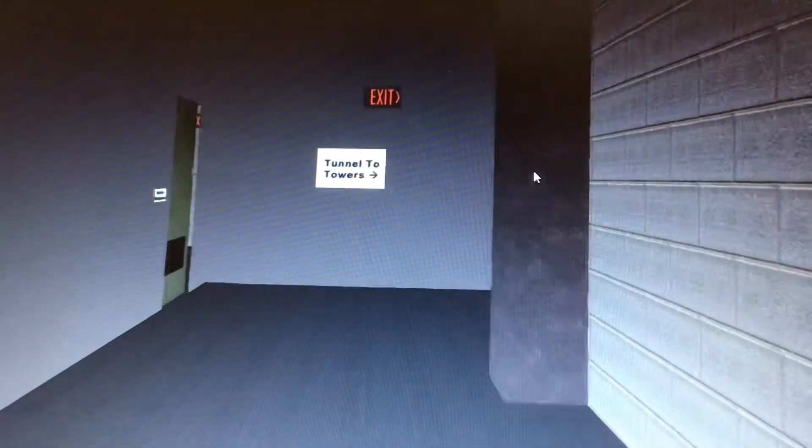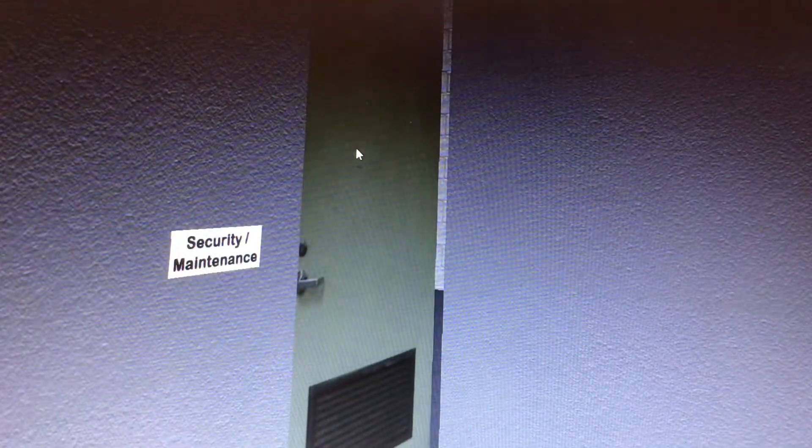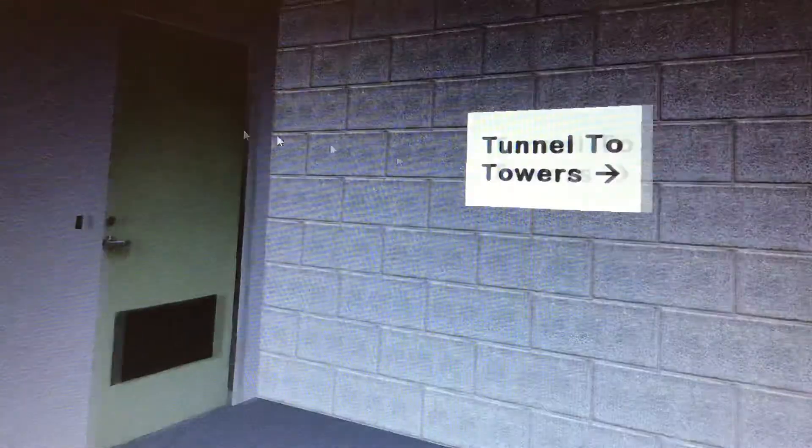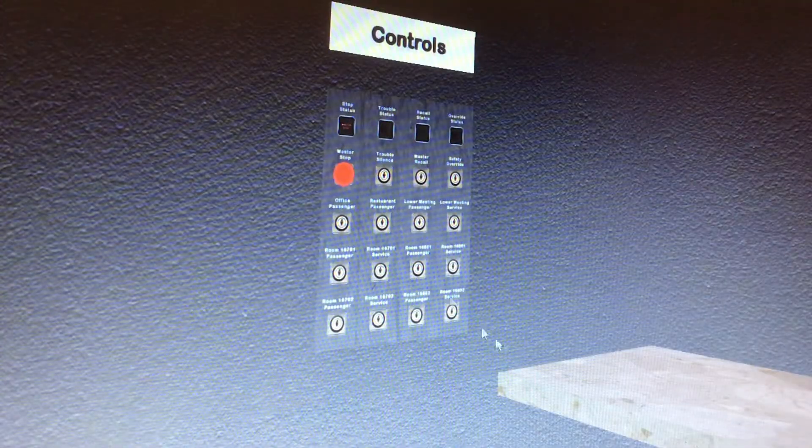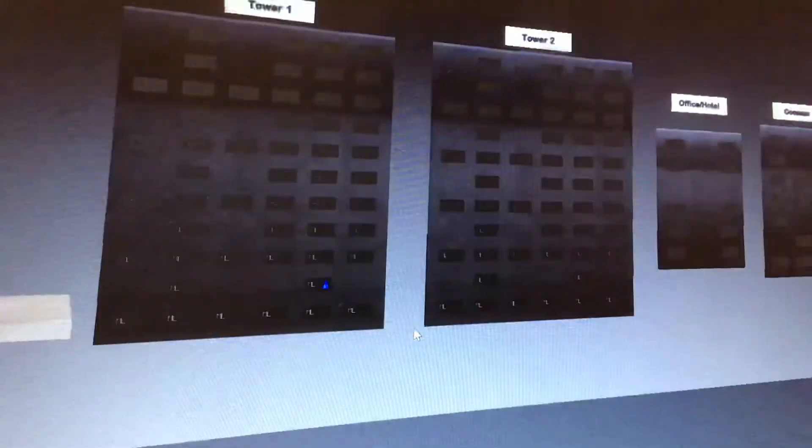Here is the security and maintenance room — we're going to look at that next. So here, tunnels and towers again, and up here security and maintenance. This is where it's going to get cool — you guys are going to love this. There's a phone here, and here's where things get really interesting: here are the controls right here.